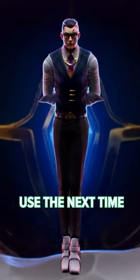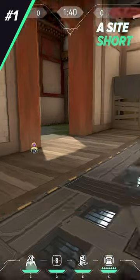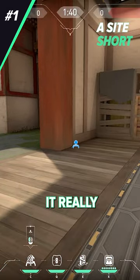Here are three insane Chamber setups you can use the next time you play Haven. If you're looking to swing into A main, put your trip on B. You can either place it on the right or left side — it really doesn't matter.